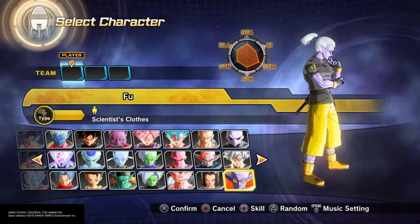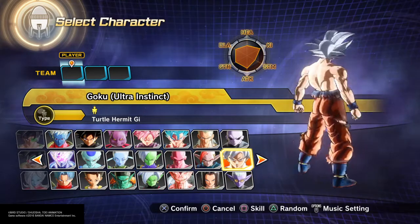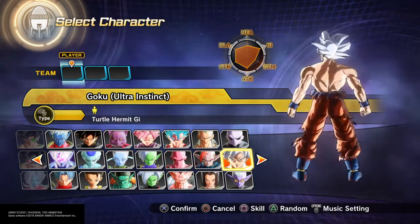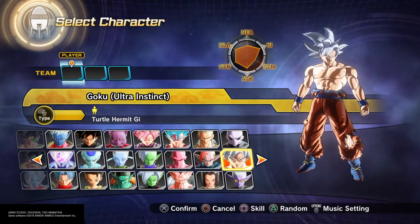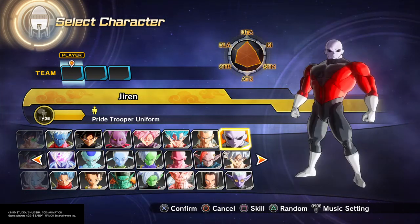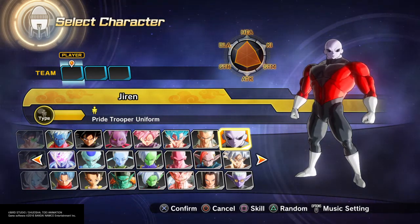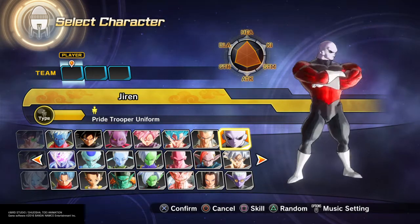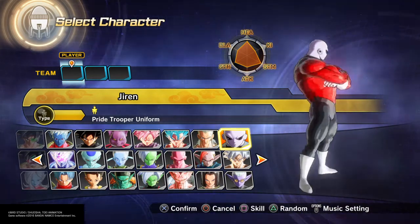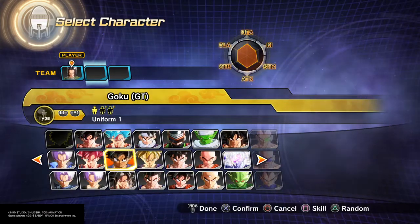We have Ultra Instinct Goku — this is the mastered version because he has silver hair and his shirt is ripped. His stats are more based off ki, with the ki meter completely filled up. And we have Jiren, whose stats focus more on stamina and health. His character model looks a bit disproportionate — his upper body is bigger than his lower body — but he still looks pretty cool.